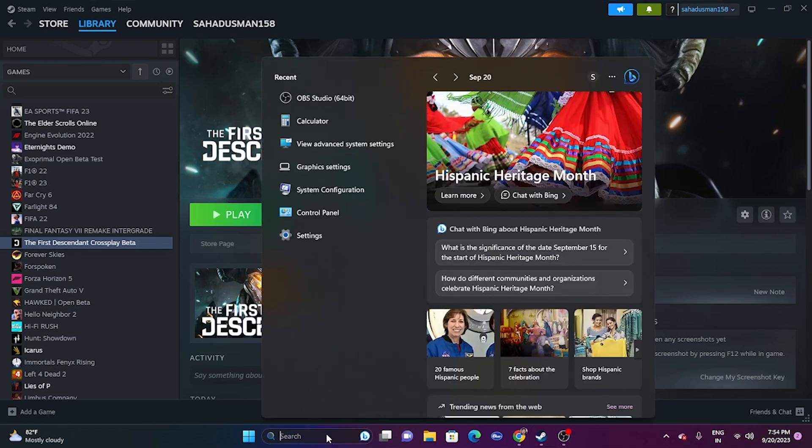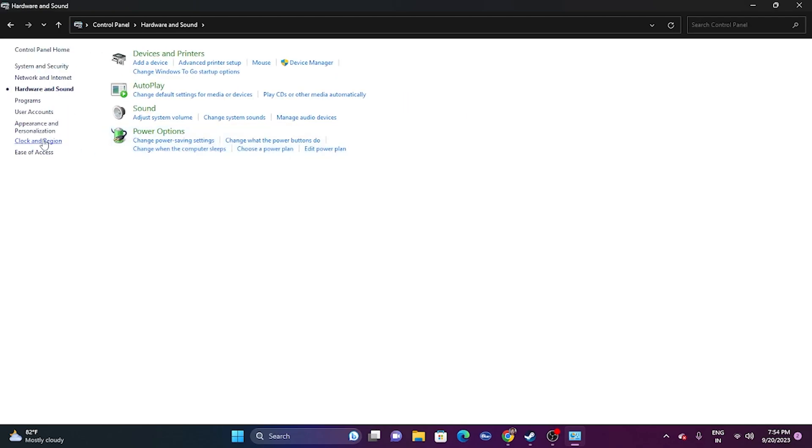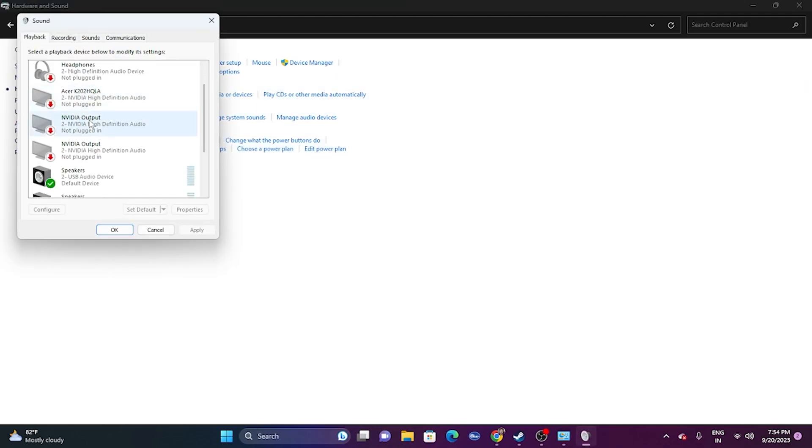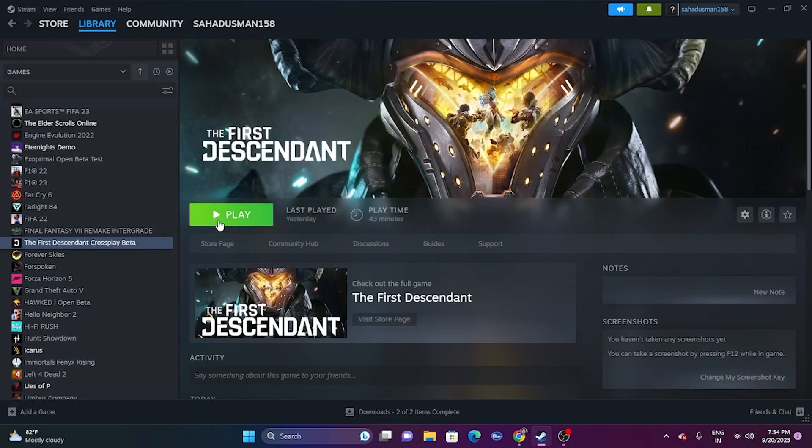Next, disable the Oculus audio device. Go to Control Panel, then Hardware and Sound, then Sound. If you find any Oculus device listed here, disable it. Once disabled, close everything and try launching the game.